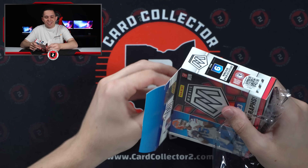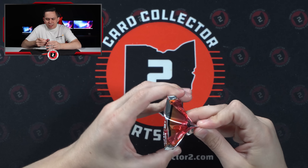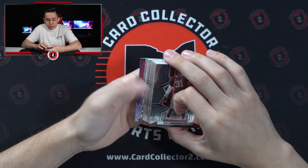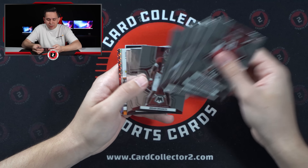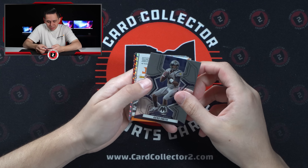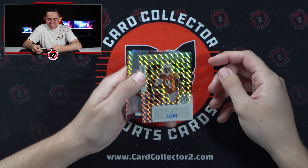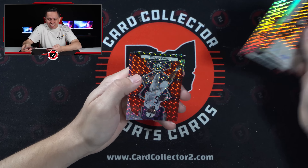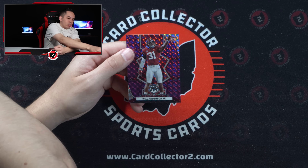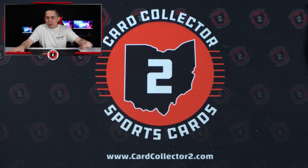Last three boxes — this and two more. Can we hit an Anthony Richardson auto? That's kind of what I'm chasing at this point. It looks like it's at least an auto — it's orange — giving us the best shot at something. Tennessee — Hendon Hooker, Hyatt, Cedric Tillman. Not the two you'd probably want, but Cedric Tillman auto. DeVonta Smith, Jaylen Carter, another Dodson, and Will Anderson — kind of a cool photo. Numbered 35 of 49.